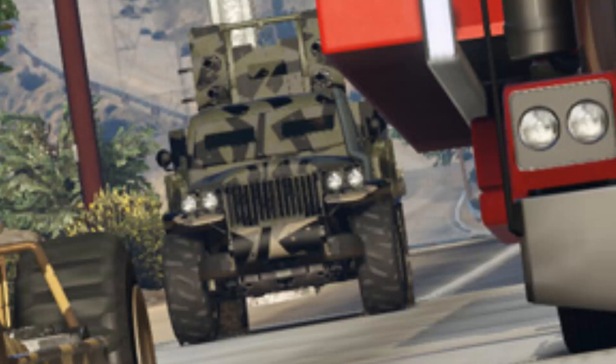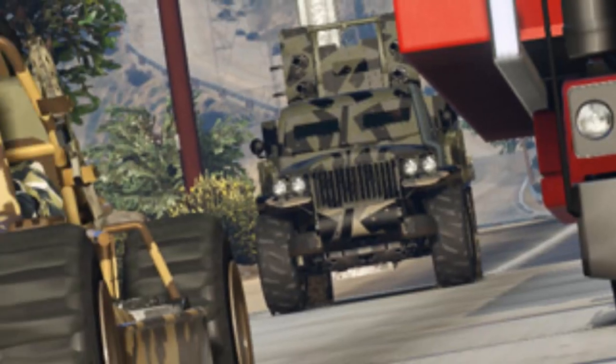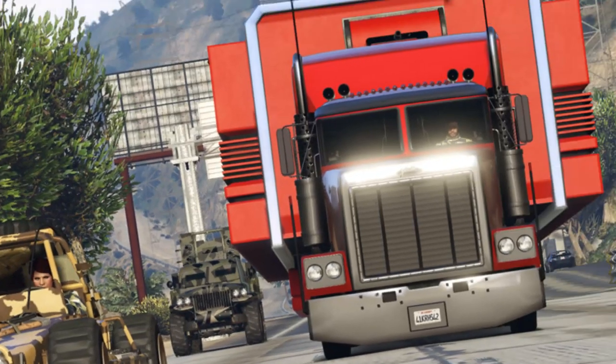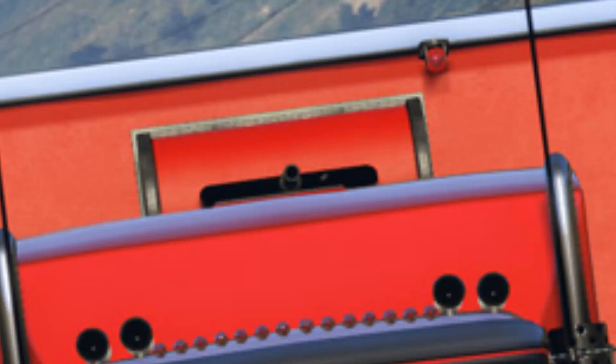Looking more closely, it kind of looks like a flak cannon — something designed for shooting down aircraft, firing big massive shells instead of missiles. If we look at the car to the left, there's a driver spot and a passenger spot, but the passenger gets a front-mounted machine gun, which is pretty cool. That'll be an amazing car for chasing people down. Moving on to the truck, if you look carefully on top, you can see there's a machine gun or some kind of gun mounted there.